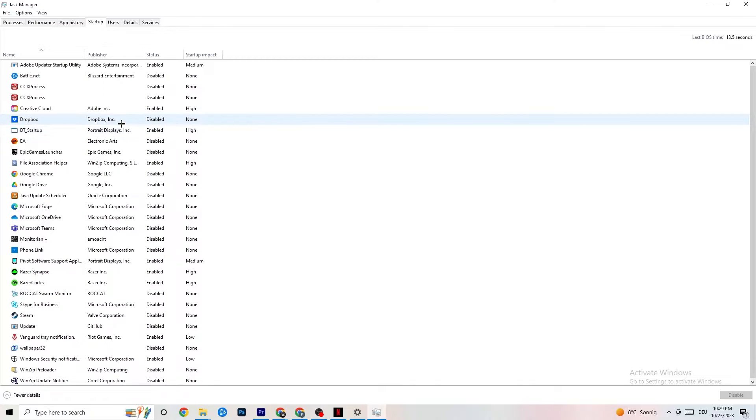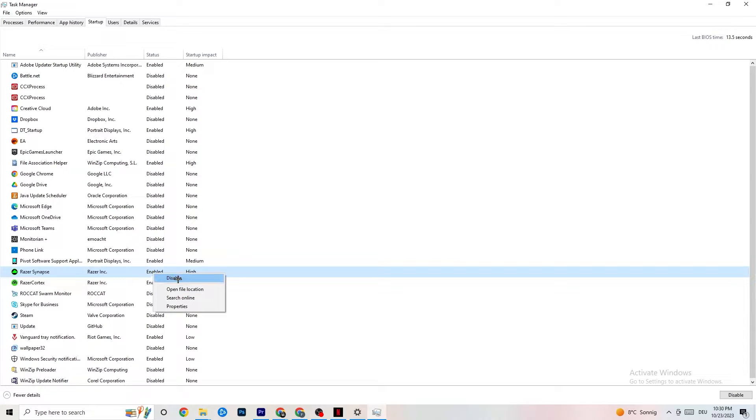Next, click on Startup in the top-left corner of Task Manager. Disable every single process or app that is set to auto-start that you're not using — things running all the time in the background. For example, if you don't need Razer Synapse, right-click it and click Disable. Do this with every program you don't want running in the background, then close Task Manager.